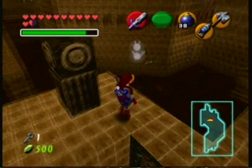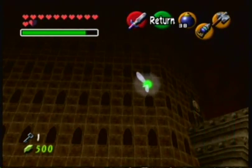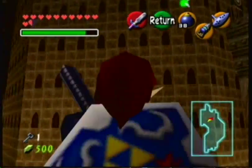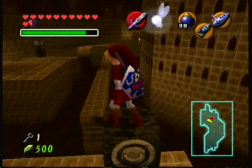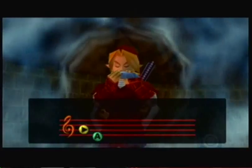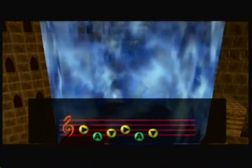We see Navi getting all green on us and looking up there. Now you equip your ocarina, and you stand on the hookshot target, and you play the Song of Time, and we'll see what happens. A block of time appears — I'm not sure if they're called that, but I think they should be.